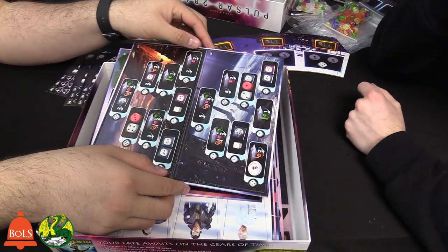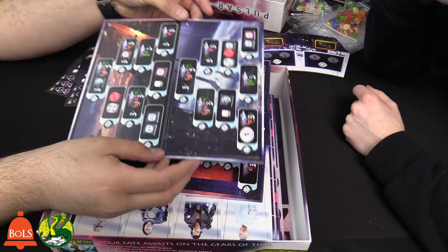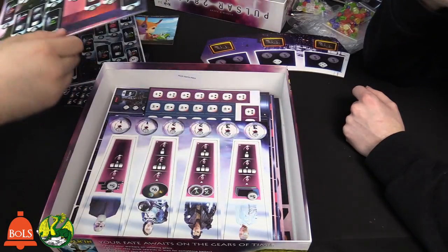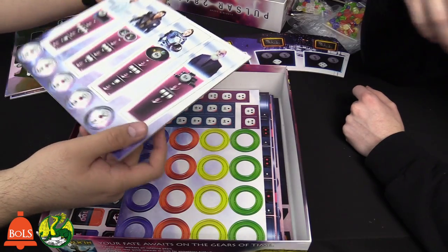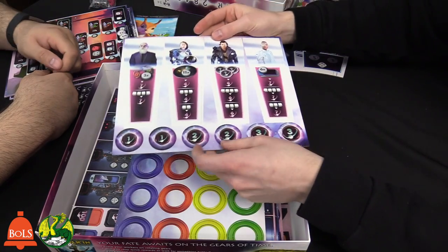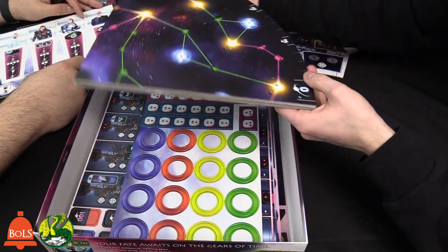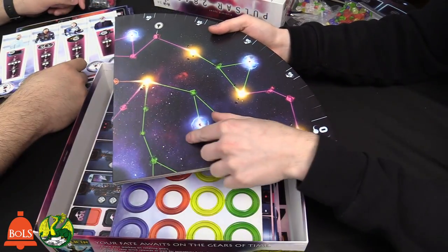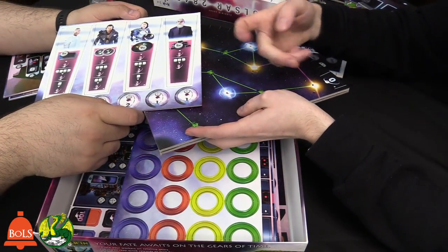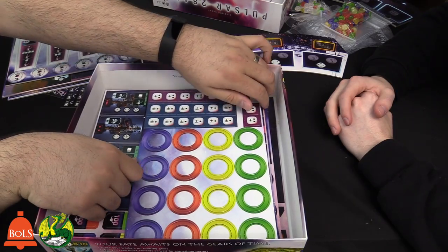These are optional player boards that give you abilities during the game. You don't have to use these — if you're playing the game for the first time you might not want to, but for future games there you go. These are characters you can buy that give you different abilities and more points at the end. These are what you can put in your pulsar, and when you flip them over on the other side, these are victory points. These are the rings that go over the pulsars — when you own a pulsar you put your color ring on it, then you put the circles in the middle.